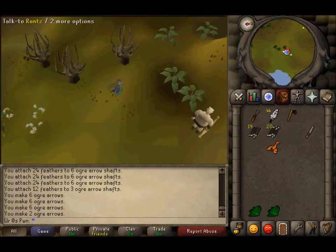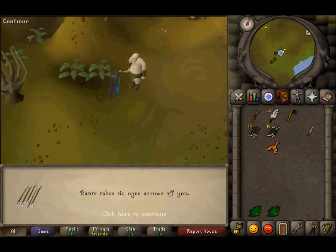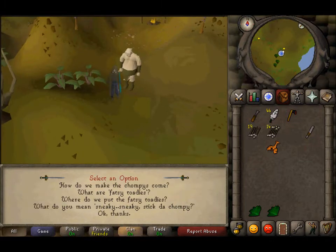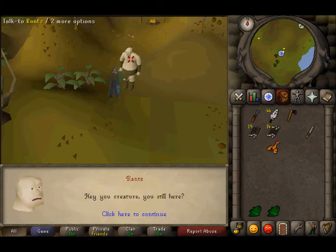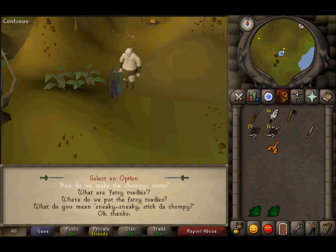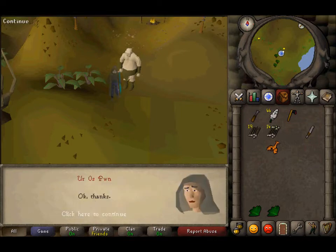Now you want to talk to Rantz. He'll basically say you have the Stabbers. You want to select the first option — how do we make Chompies come? That's the one that you want to ask first.